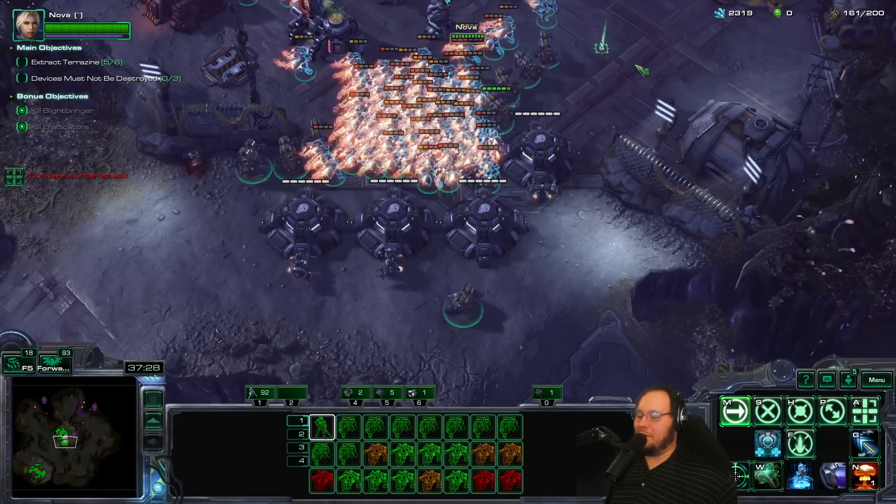Uh-oh. Raven, where did I put you? We go this way. They don't have detection — oh, they have an Oracle, but we can take it down. It has no energy. I like how the Phoenixes — one of them is bothering to chase the Herc and the others are like, I don't care. This is objectively not ideal. We need to start doing these objectives. I have so much money. They should just die as they try to attack that.